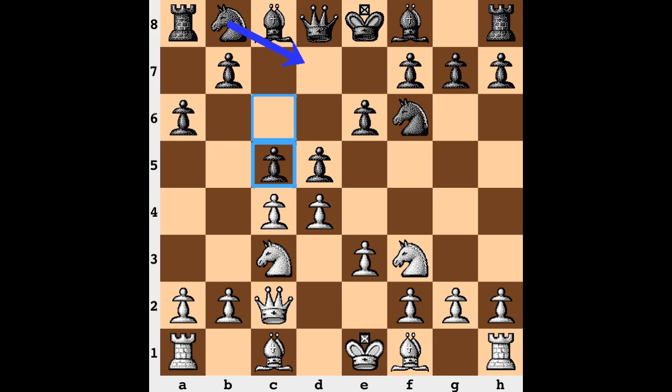There is also Nb to d7, but c5 does strike in the center. It does allow for Nc6 and possibilities for maybe Nb4, exploiting the fact that the queen is on that c2 square and accessible to the knight.